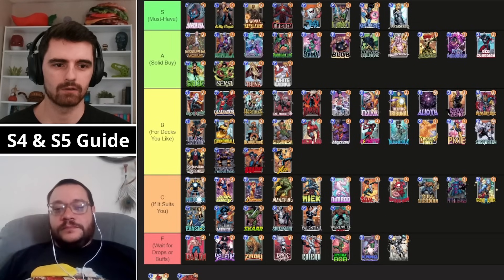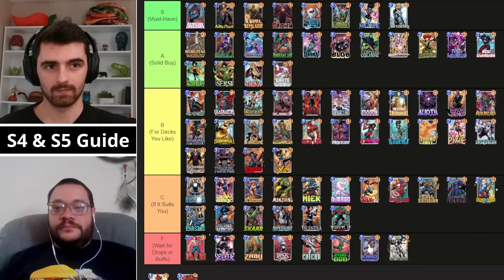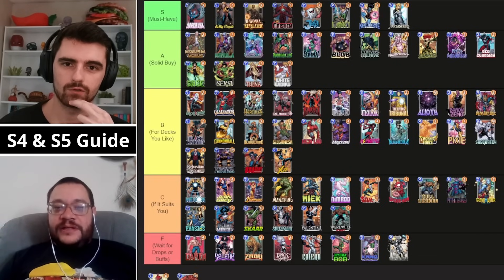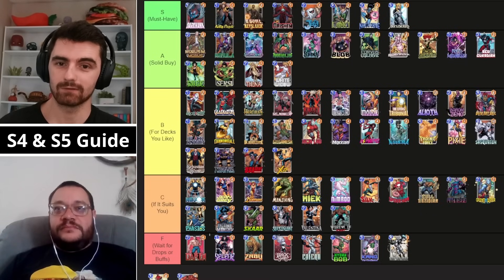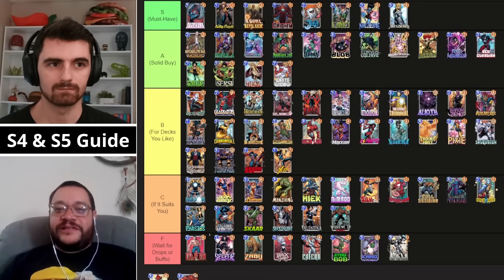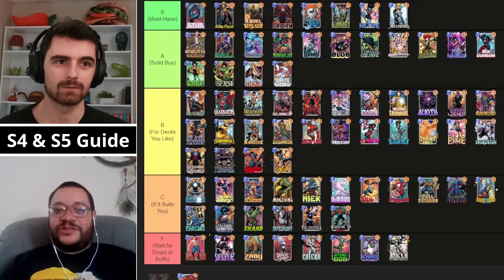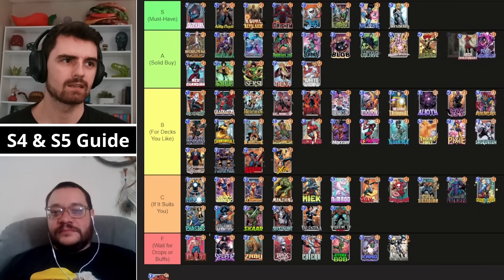Then we've got High Evo — none of his evolve cards changed, but High Evo himself is now a 4-6 instead of a 4-4. Is he S tier or A tier? I think Arisham has just dethroned him as the thing new players should prioritize. The go-to card for a new Series 3 player used to be get High Evo; now it's get Arisham. He might even be third because Loki exists. I like High Evo hanging out in A tier — still a nice home.